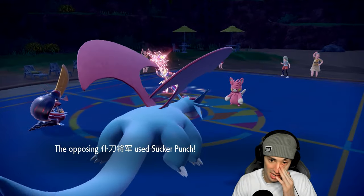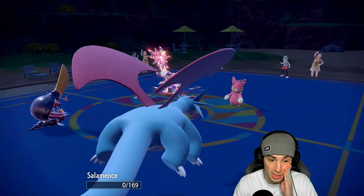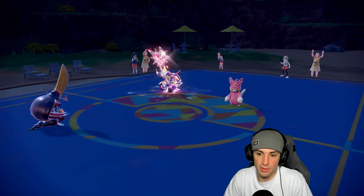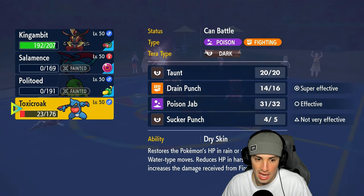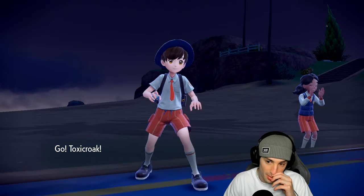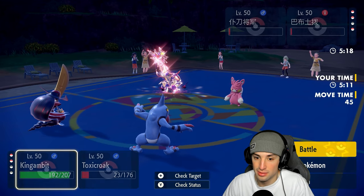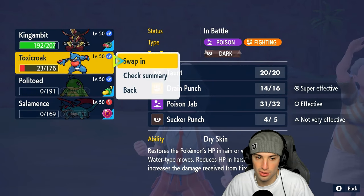They're going up into Salamence which KOs me. Oh no — and Tailwind's gone. Can we win this match? I'm gonna have to double down with Sucker Punch into Palmat here — that has to be my play. Toxicroak should be faster than Kingambit, correct? From here, I think our best bet is to Iron Head one slot and Sucker Punch Palmat. If I can turn this into a 1v1 with Kingambit that would be good.